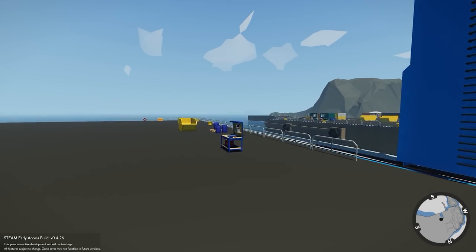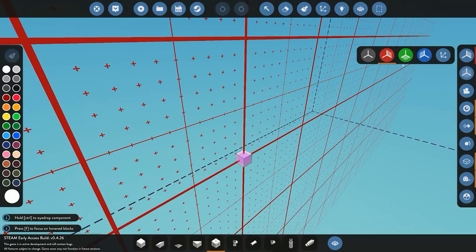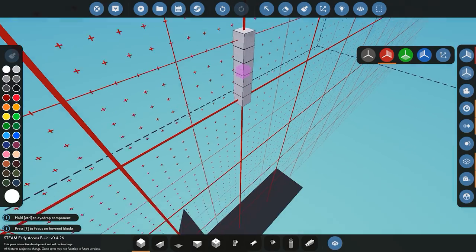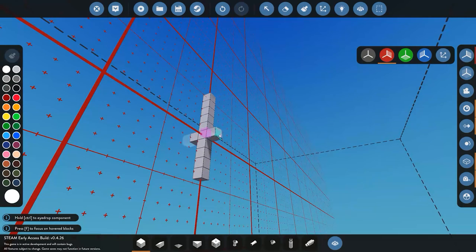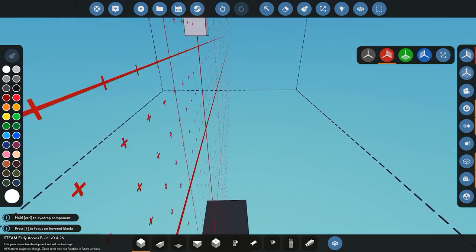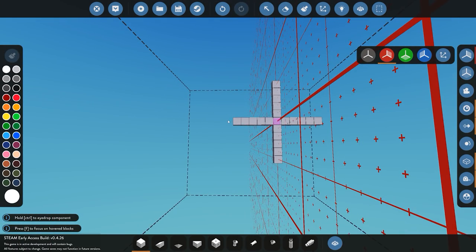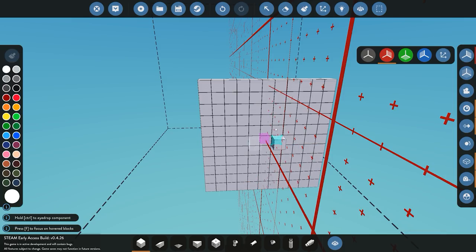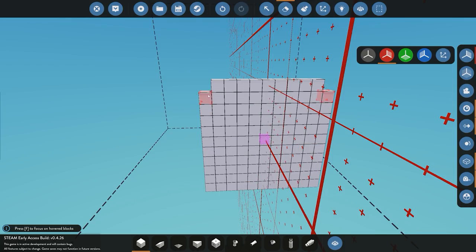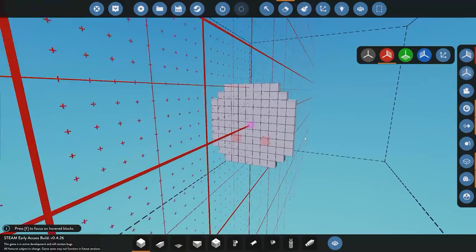We'll go over to our workbench. First we're going to build the hull itself. I have the x-plane enabled. What I like to do is build a simple cross — go up five blocks, then down five blocks. This is going to be the frame of the submarine hull. You can see we have a perfect cross going five blocks out, five blocks down, five blocks up. We'll fill this in completely to make a perfect square, then delete the outside blocks to get a nice circular shape using blocks.